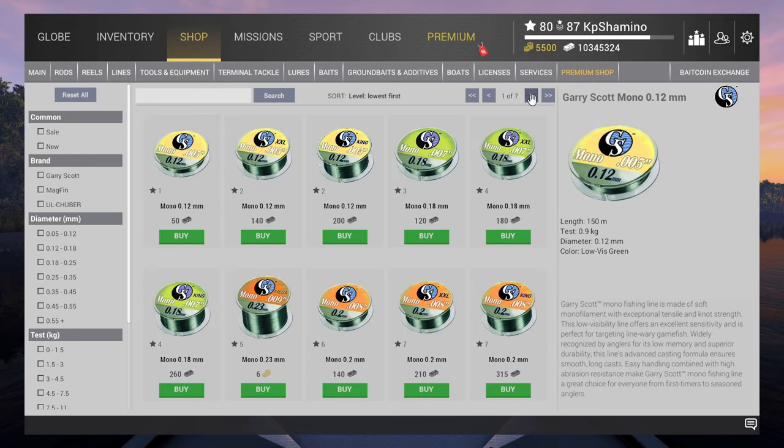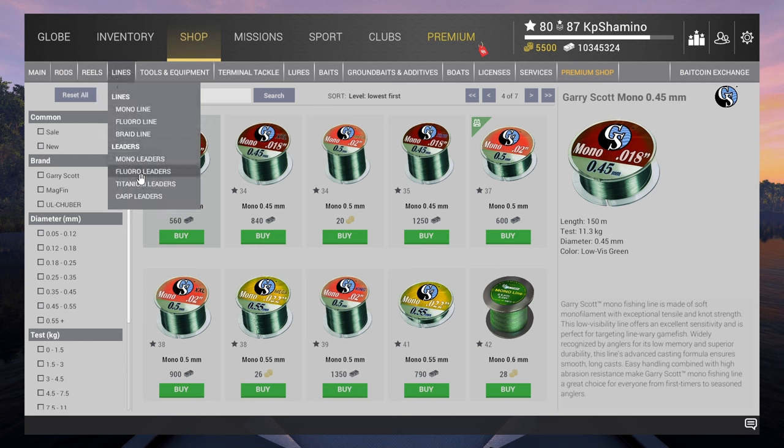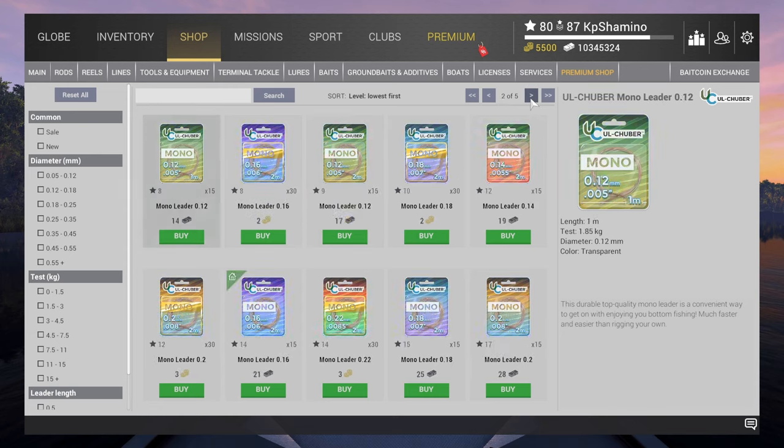The line is mono 0.5 — that unlocks at level 37. The leader brings you to 38, as always in this game. The mono leader 0.4 is level 38, so at 38 you can buy everything. Total is around 200,000 currency and you're ready to go. With premium that's about three hours to recoup, four hours without — it's that simple.